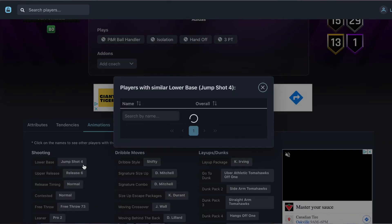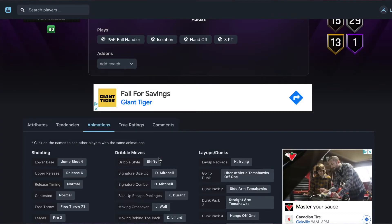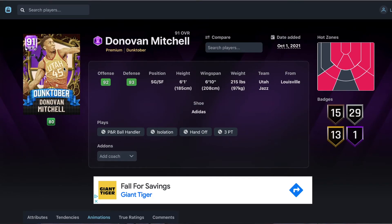He has the same release as Richie Guerin — really good release — and shifty dribble style. Donovan Mitchell could honestly be one or two, but I have him at number three. At number two I have Mitch Richmond, who I've used a lot more and really like.